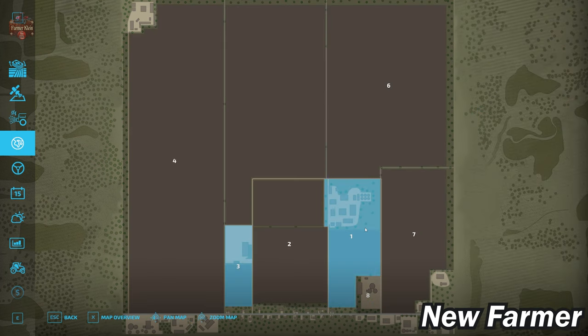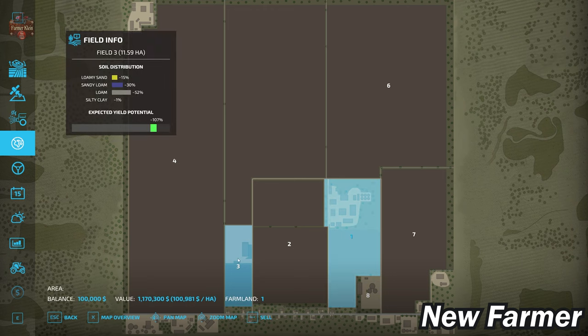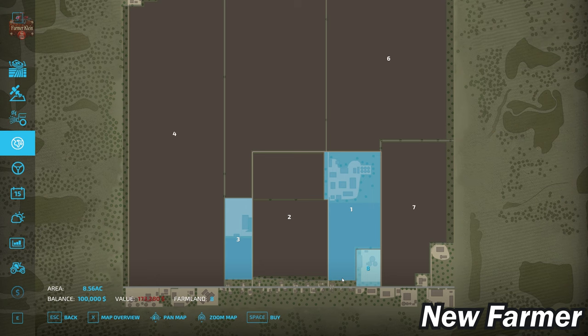Looking at our farmland screen, we start by owning farmland ID 1 and 3. Farmland ID 1 is the main arable farm, and farmland ID 3 is the animal farm. Farmland ID 1 can be bought for $1.1 million, and farmland ID 3 for $428,000. I highly recommend you start this map in new farmer mode so you already own these two pieces of land and have some nice starting machinery. There is also a biogas plant available at farmland ID 8, which can be bought for $173,000.